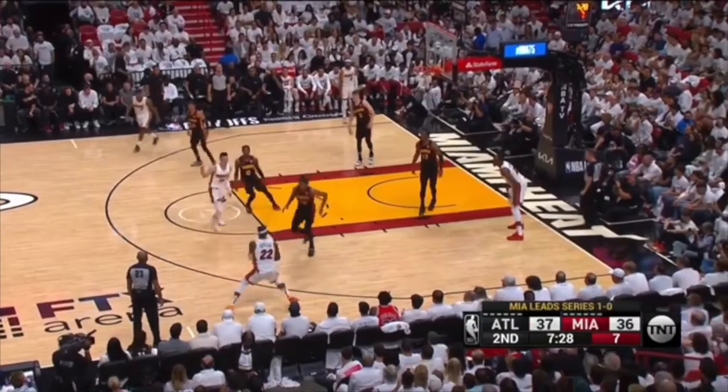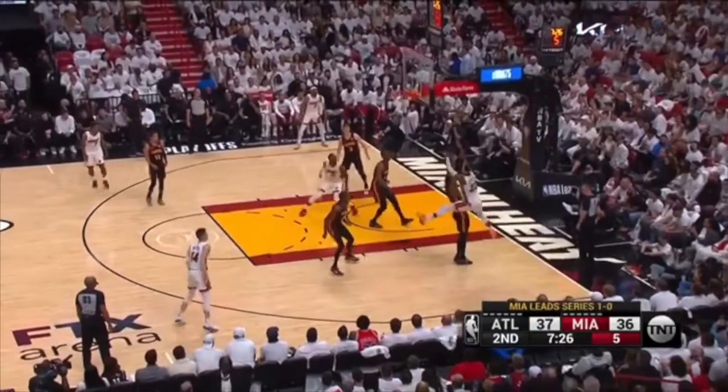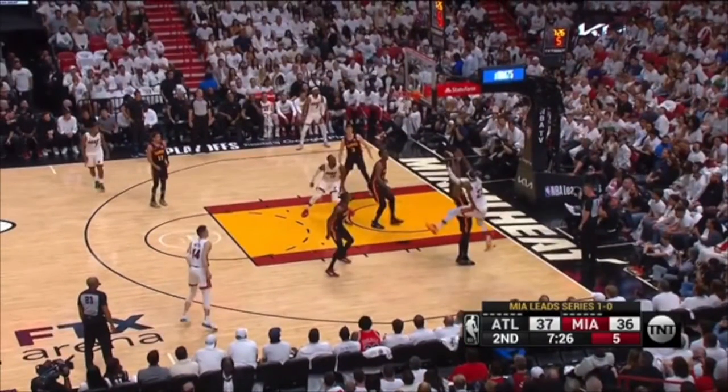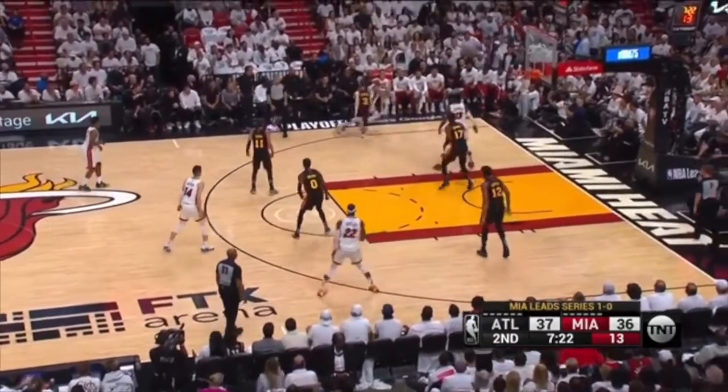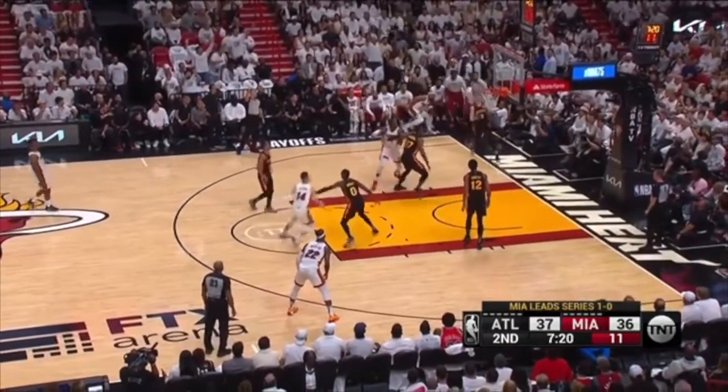This is elementary basketball right here. Shot's up — stop. I've got to find this player, get into his jersey, use my butt, push him out. Give him a zero percent chance of getting this ball. This player isn't going to box out at all. So now it's an easy tap back and eventually a wide-open three.